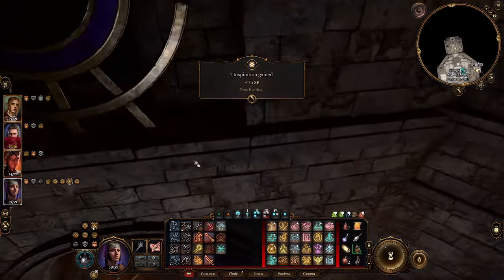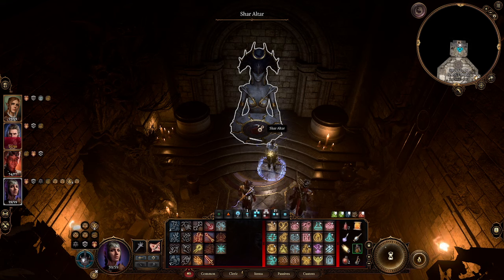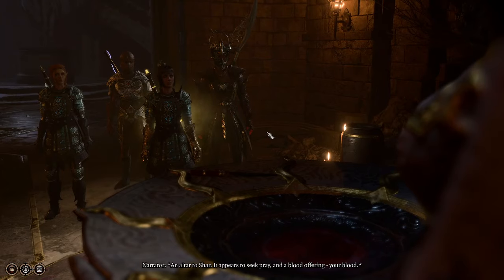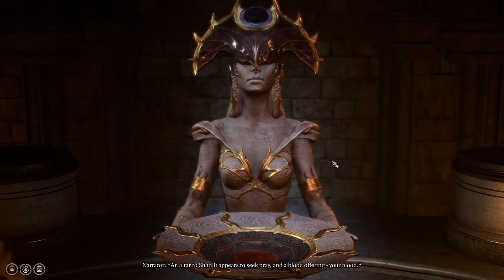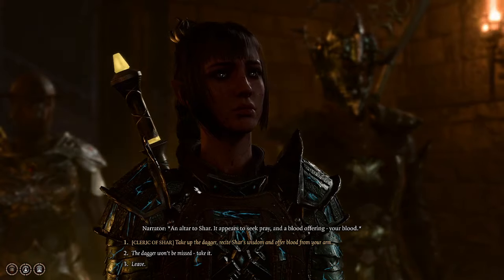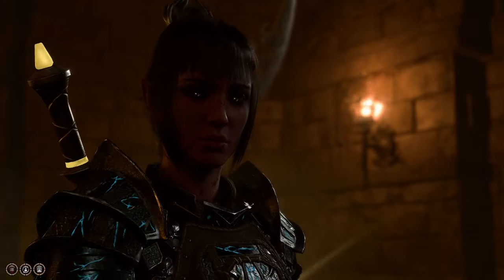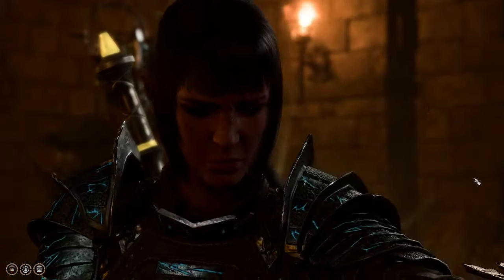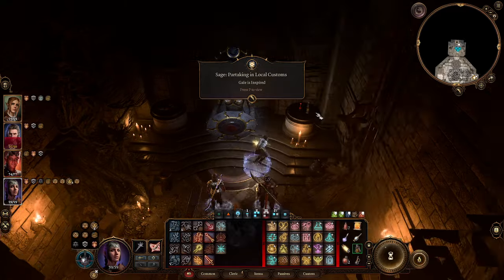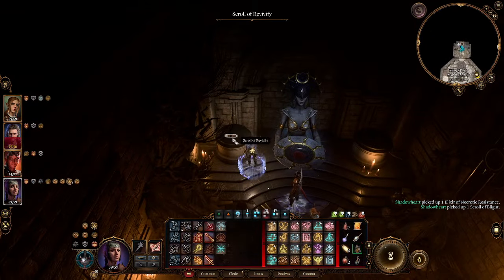This has opened up a secret chamber here. As we go in, we're going to see a bowl — we'll get a little bit of experience there. There's a ritual dagger. We can go ahead and click on the Char altar, not on the dagger itself. We're going to go ahead and do Cleric of Char — take up the dagger. This is going to reward us with a Potion of Angelic Reprieve, Necrotic Resistance, a Scroll of Blight, and a Scroll of Revivify. So we're going to grab those.